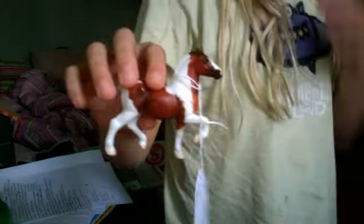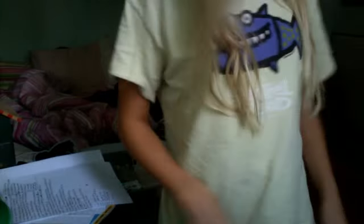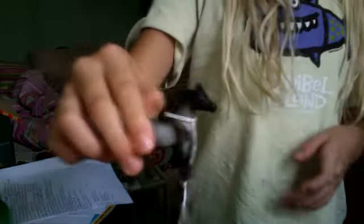These horses are kind of a part of my show string, but I can let them go. This standing draft here. This custom Roan Jumper. Custom Leopard Appaloosa — really pretty. This Palomino, Red Brown Mirror, and this Blue Roan Pony.